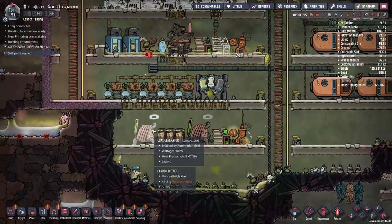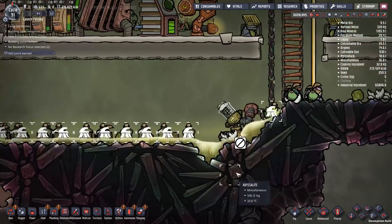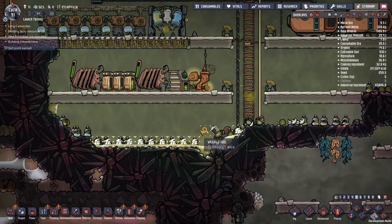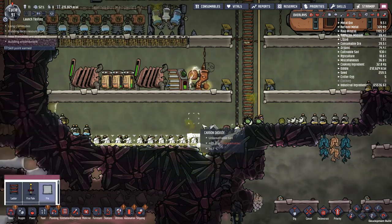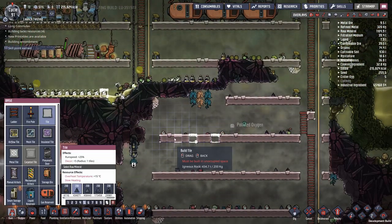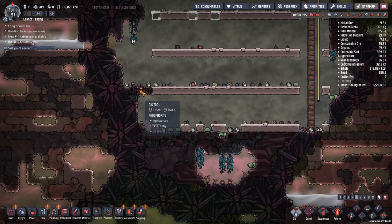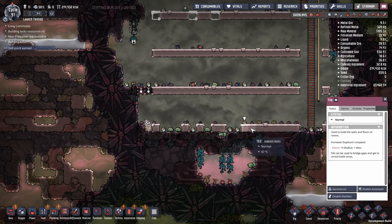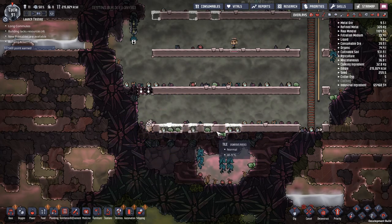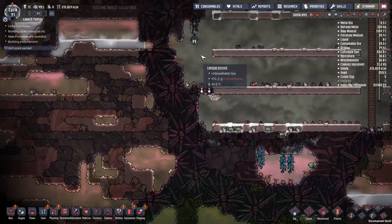This coal plant is just producing an absolute ton of stuff. They're not doing great. Maybe they can make a draco farm - I don't know. This is fast which is also very nice.